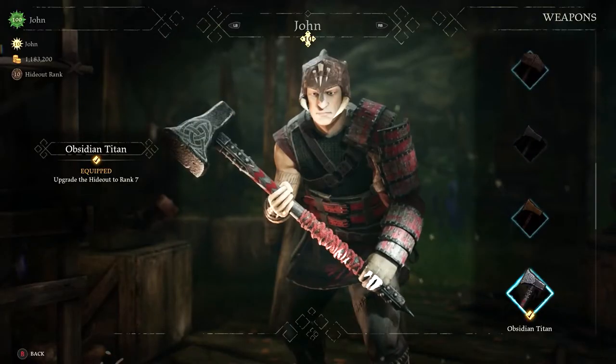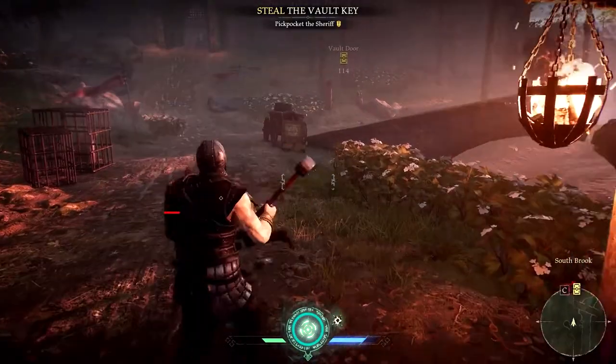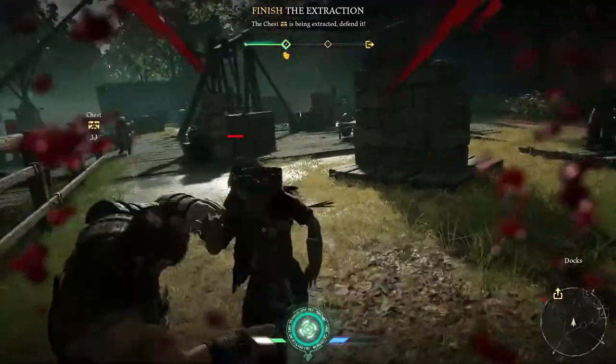His weapon is the Hammer, a deadly instrument capable of wide-sweeping attacks that can strike multiple enemies, or more precise and powerful overhead swings that can instantly kill the lesser armoured guards.